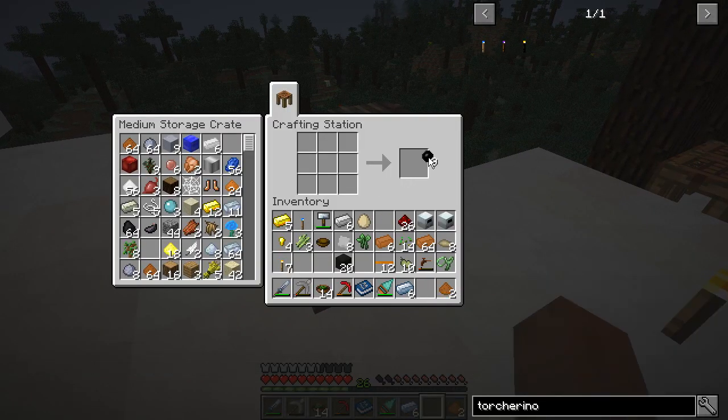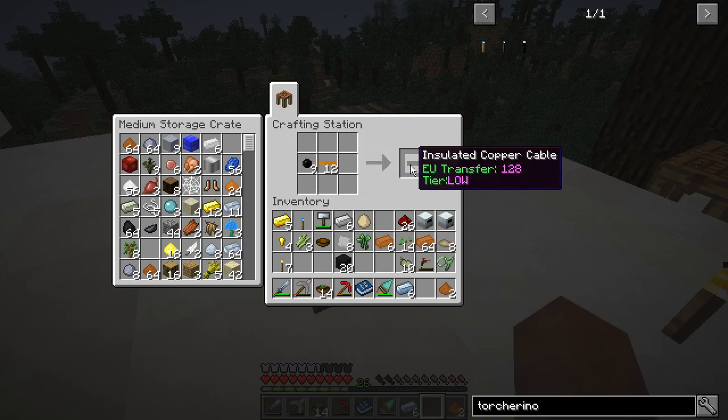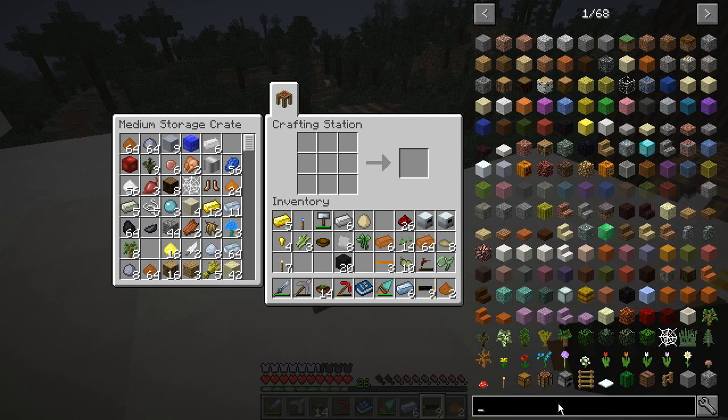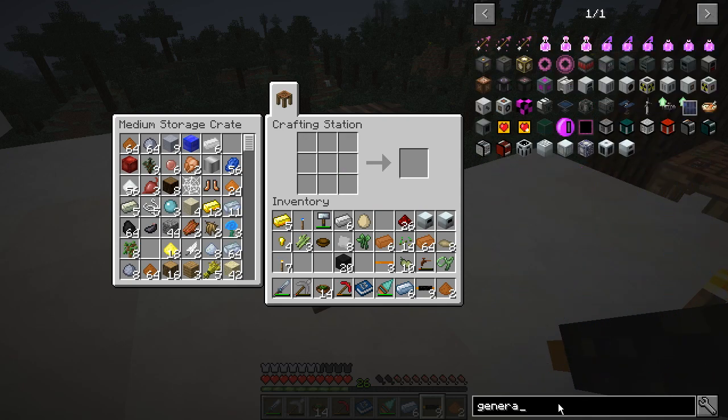So we can just toss this in here and grab some copper cable. Some of you guys are probably like, Joe, what do you need all this copper cable for? Well, we need to make a generator that generates EU, because otherwise we can't make an industrial smelter to get the steel that we need to make the cables that we need.